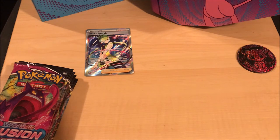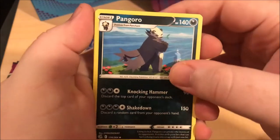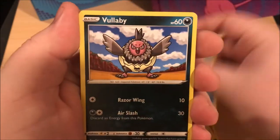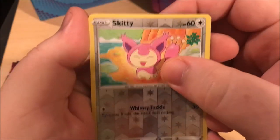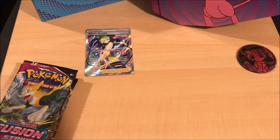Two packs in, doing good. One, two, three - grass. These cards do kind of feel different though. Diggersby, Slugma, Skiddo, Phantump, Stufful, Marowak - whatever - Skiddo, and a Blissey.